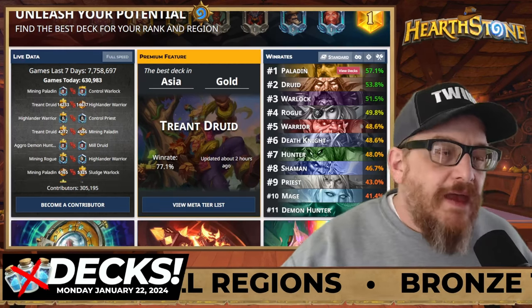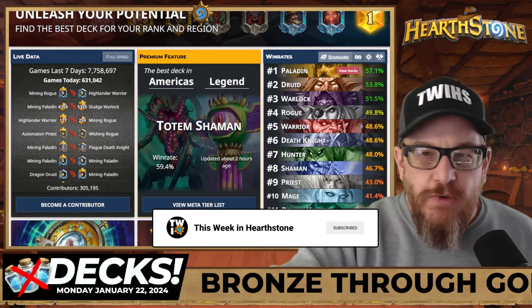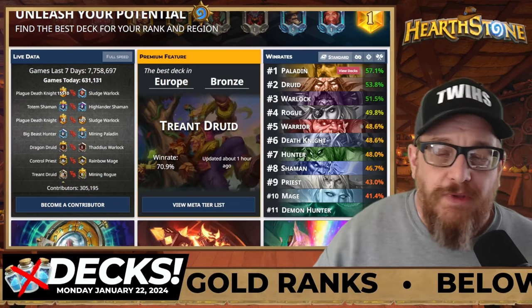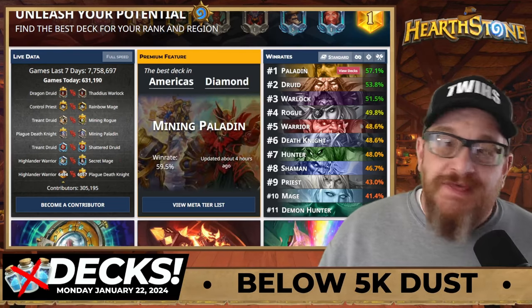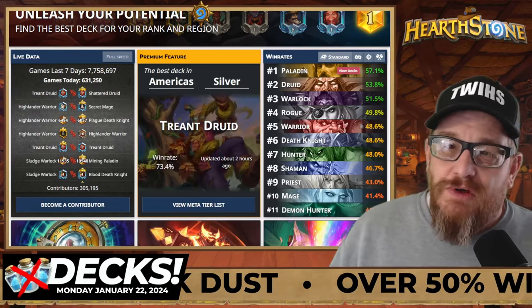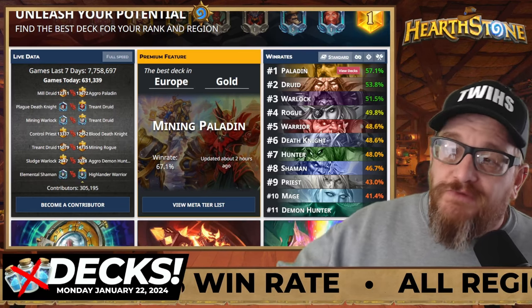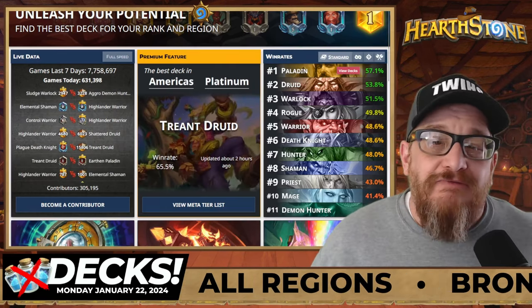Hey everybody, happy Monday! I figured it out, I'm a genius. I'm trying to make sure that you all have decks that are below 5,000 dust and higher than 50% win rate through bronze through gold, like I always do. When I looked at the numbers initially I was like, this ain't it. The mini set is not very impactful, but I think I was wrong — I think I found something, I think you're going to like it. This is for those of you that did purchase the mini set — hopefully you purchased it with gold — and it's going to be a lot cheaper for you. I found the deck.